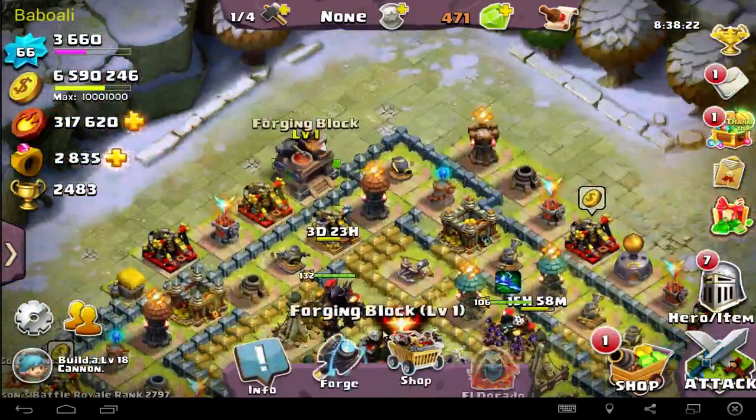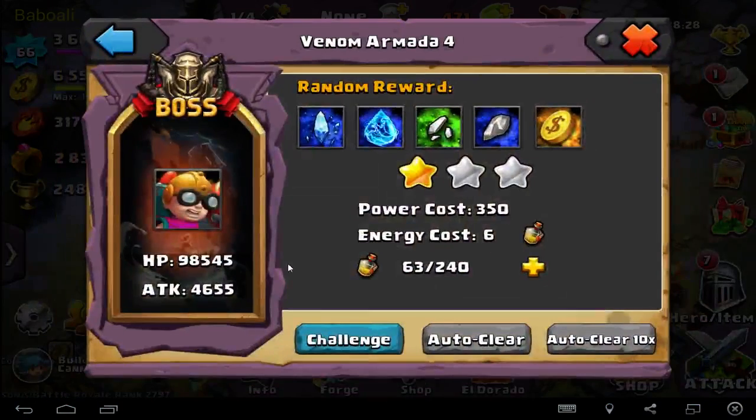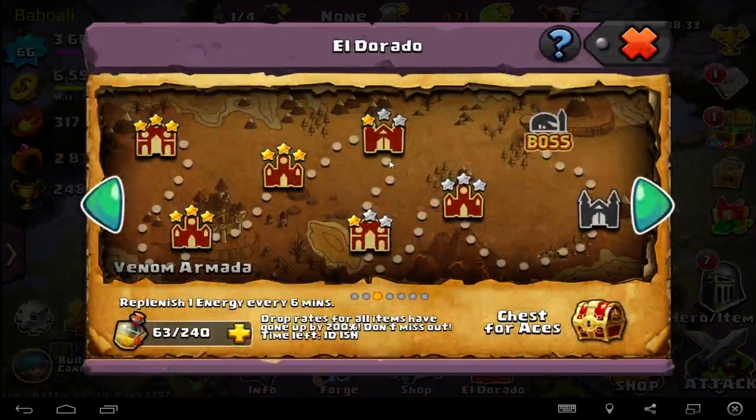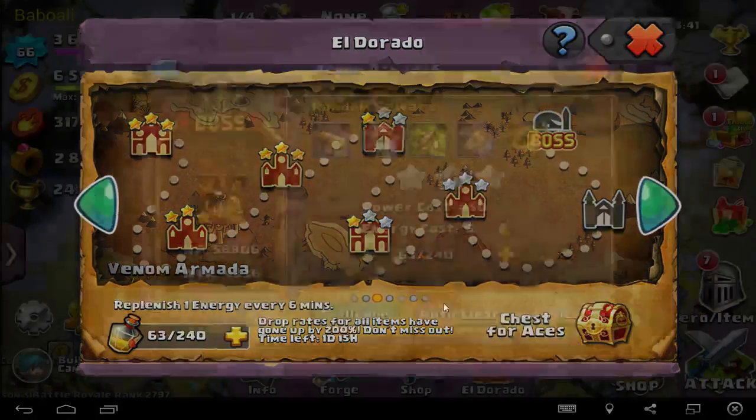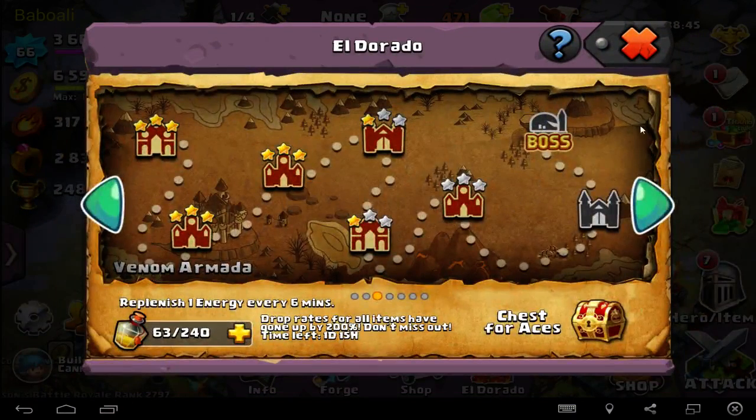I am doing Eldorado — you know, I am recording that too. I was stuck in Iron. I said I would get three stars, but I was trying one week to get one star. I got it finally. Sorry that I can't reply to you. I got here one star, but here I need more power — I must upgrade some items. But I will record this for you.